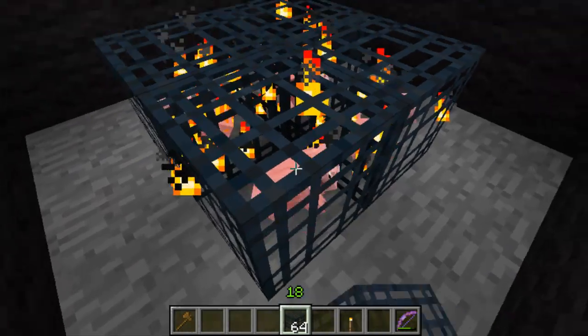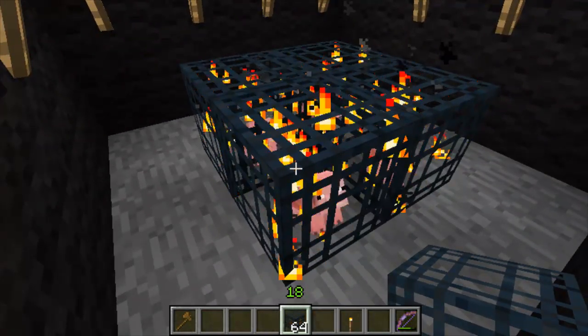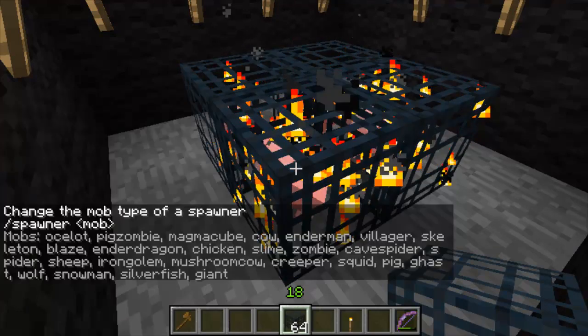You just place the spawners, look at them and type slash spawner. If you don't type anything in afterwards it will show you a list of the monsters you can spawn.